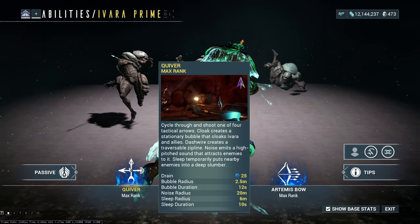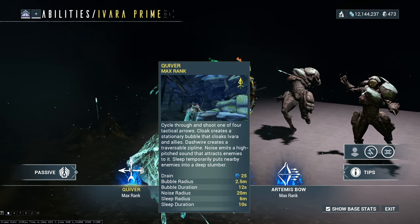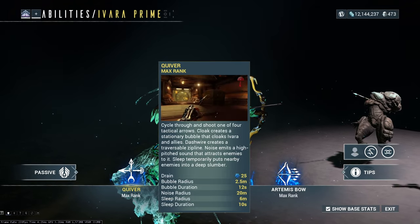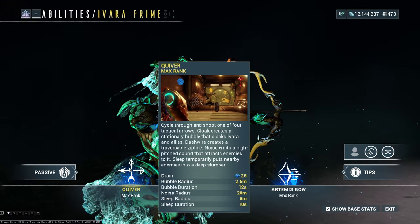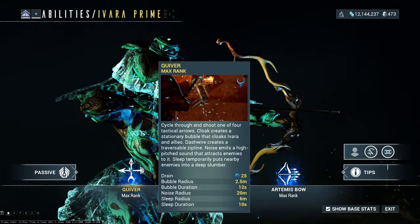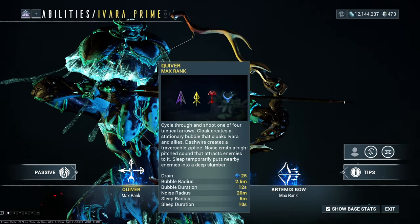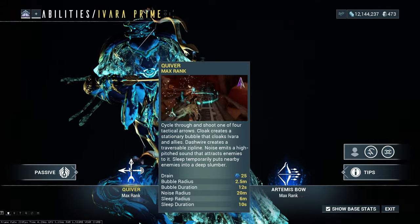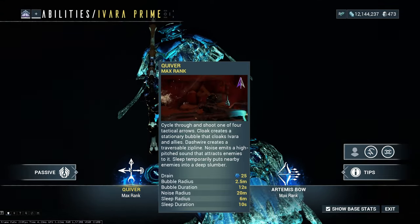As for the zip lines, you can have four active at one time — as soon as you go beyond the fourth, the first de-casts. For the Sleep arrow, if you sleep a target and get it below half health with a weak weapon, the enemy will wake up from sleep. So definitely make sure you don't try to wake them with a poor weapon.